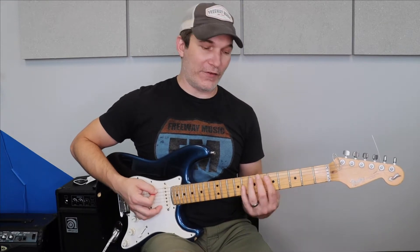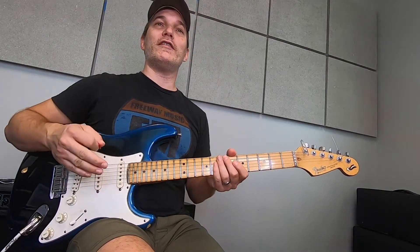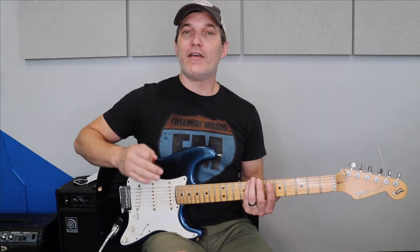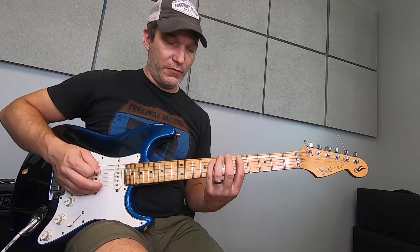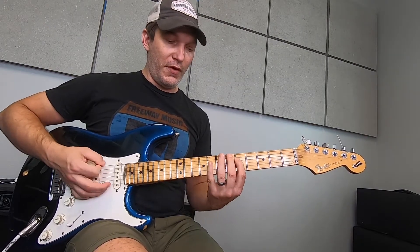Moving up to the D string on that last one. Now the next part of this riff is going to be going down to C on the low E string with our pinky, and I'm going to do the same riff, just change the first note to C from D. Then I change the first note to B, and then to B-flat.